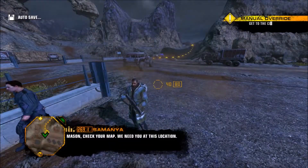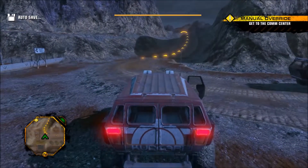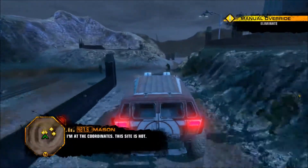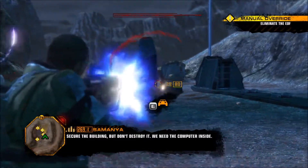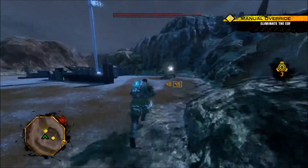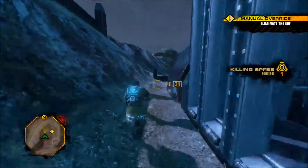Oh crap. Jason, check your map. We need you at this location. Alright, here we go. Hold on folks, not sure how I went on the drive a little bit. This site is hot. Secure the building — let them destroy it, we need the computer inside. This is Marsha, we have secured the missile. This is Marsha, we have loaded the truck. We are ready to move. Alright, just gotta find the door.